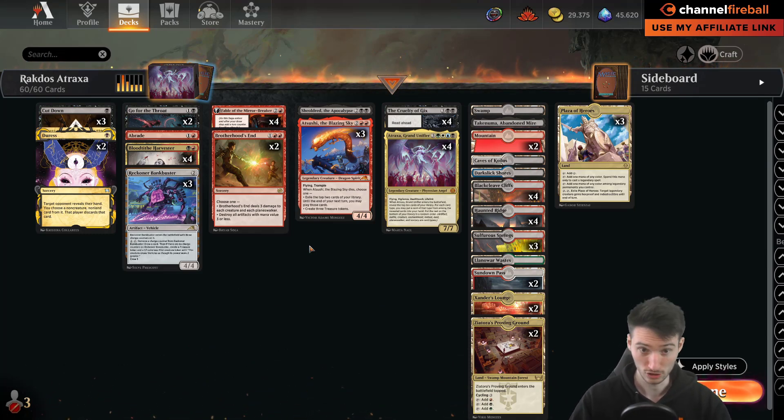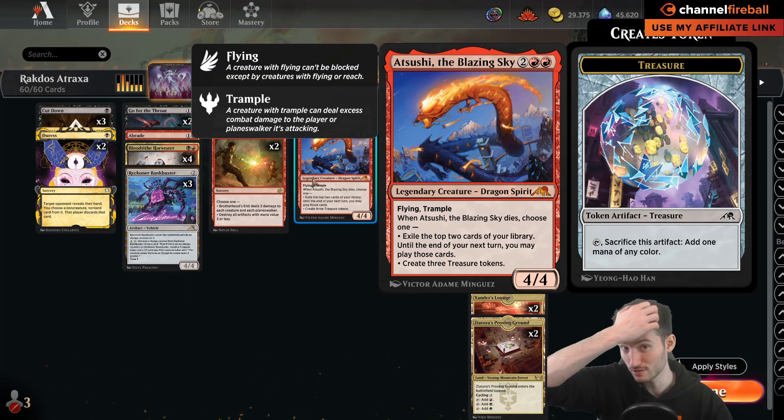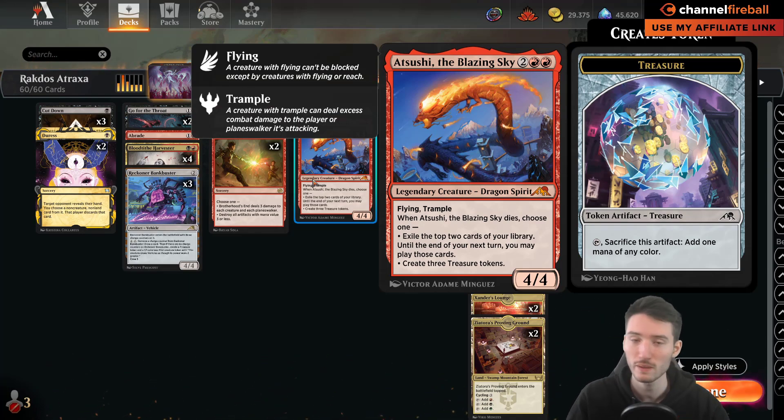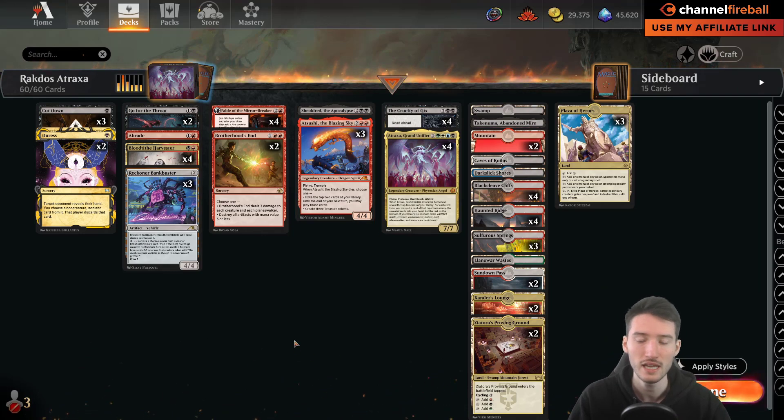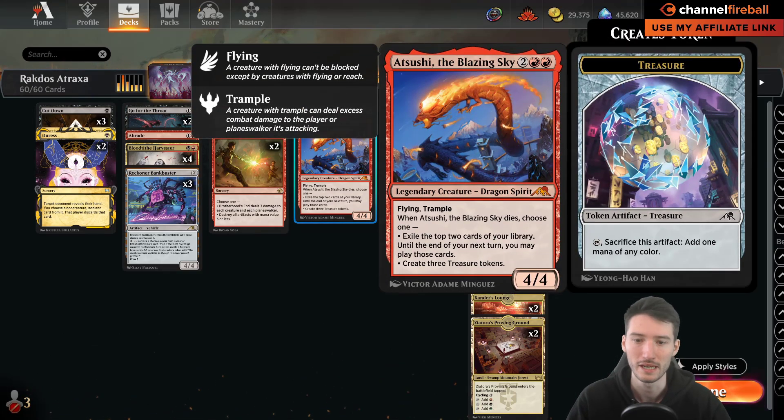Atsushi comes in big to make the Grixis matchup better for red-black. As a Grixis player, you don't have easy ways to kill it, and both triggers are amazing. More often than not, the 'create three treasures' trigger is really strong in that matchup — if they go for the kill, you make three treasures and have extra mana, making it so much easier to slam Atraxa. It also lets you play around Make Disappear.